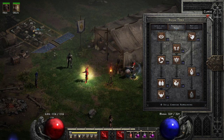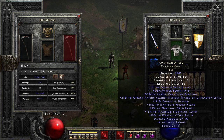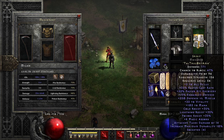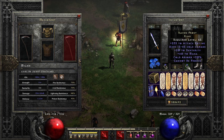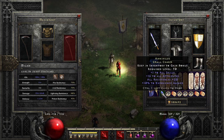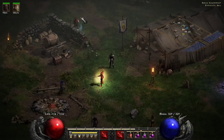Let's look at our gear. Our Mercenary has Reaper's Toll, Andy's Visage, and Fortitude. The centerpiece of our build is the Guardian Angel. Call to Arms on swap, Spirit, Grief, Ghoulimaine's Face, High Lord's Wrath, Verdungos, Lay of Hands, Bull Kithos, Ravenfrost, and Gore Rider. I think you could do a lot with this build with a lot less — I think you can beat the game easily with less than this.